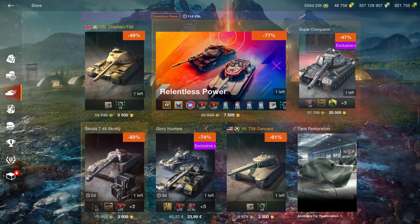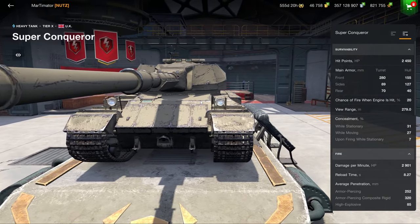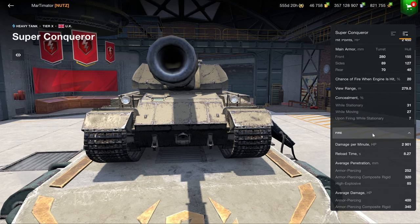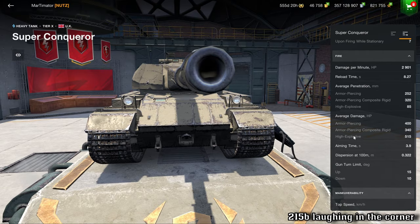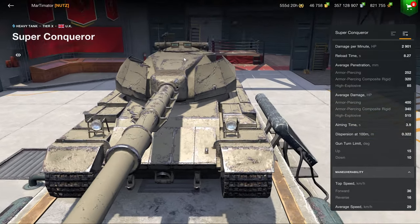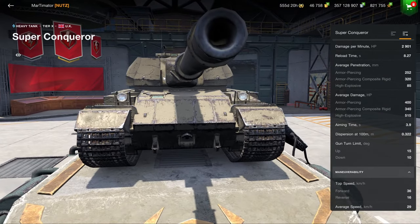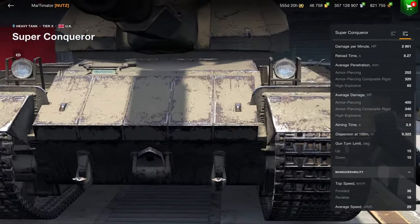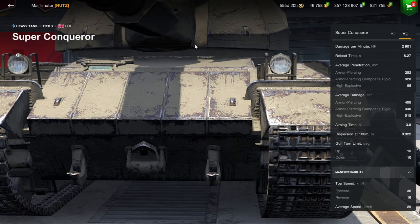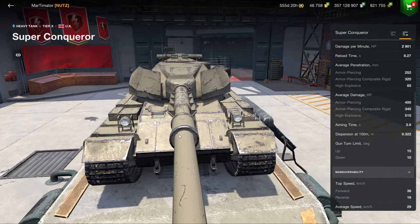Then we go down to the Super Conqueror. This vehicle is, well, kind of super. The only big downside is it's not that accurate for the kind of gun it has, but it does have 10 degrees of gun depression and great armor. You can penetrate the cupola on top of the vehicle, so be careful going hull down — keep the tank wiggling back and forth. This part right here can also be penetrated, so keep moving when playing it.